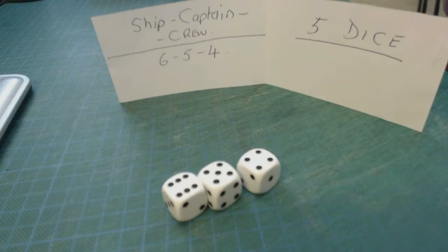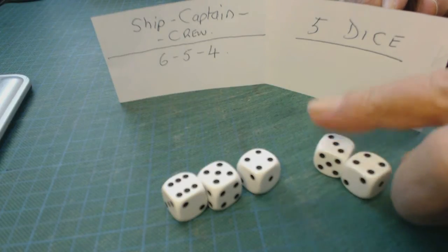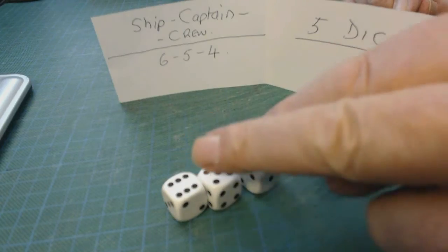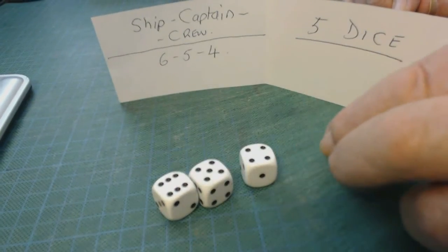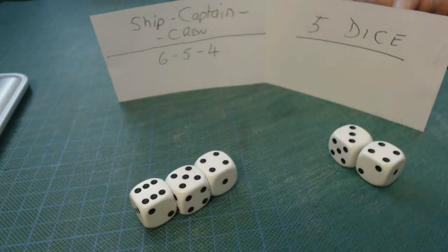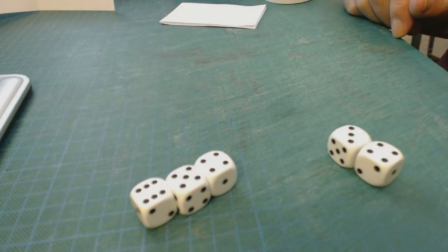The cargo is whatever is remaining on the last dice, so you only score on the last two dice. You must throw the 6, 5, and 4 first, and then you score on the last two dice. You get three throws to do it in.